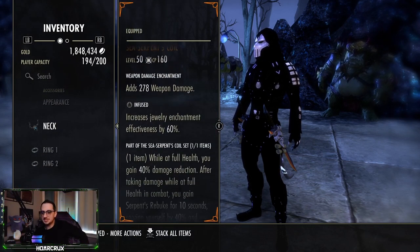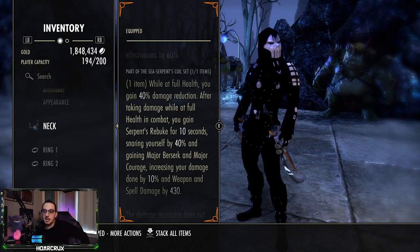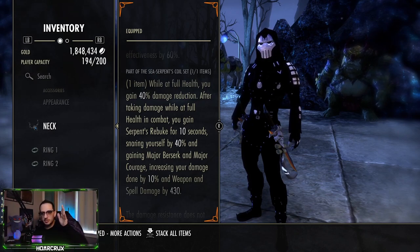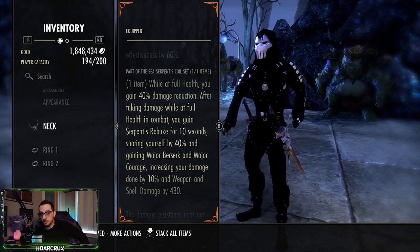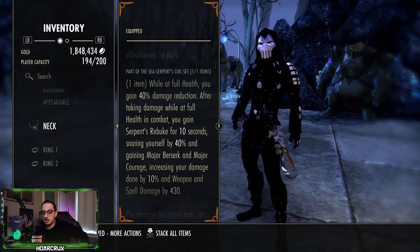The mythic item we are running is Sea Serpent's Coil. This is amazing because it gives you Major Berserk and Major Courage, which is going to bolster your healing as well — overall about 15% increased damage on your build, which is absolutely nutty. You do have access to a gap closer, i.e. a leap, so the snare is actually really not that bad. Also, if you're kiting and you don't want to be snared by Serpent's Rebuke — which is the debuff — you just float around your uncomfortable, non-burstable health range and you actually won't snare yourself. So what I try to do is: don't overheal too much and you never get snared. When you're ready for your burst, take any damage, Serpent's Rebuke procs, and now you can go in for your burst.